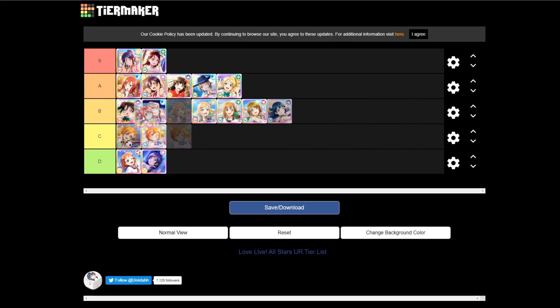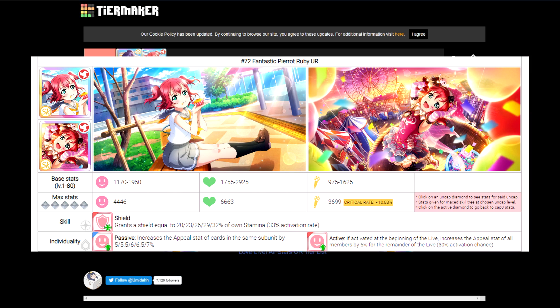Finally, we have Ruby, and Ruby is the only other card that deserves S tier — if we're ignoring Riko and putting her in C tier. Ruby is another offensive defense card, but she's unique in that she has a passive and active personality skill that boosts the appeal stats of your cards, making her better than Yoh and Ellie who don't have those beneficial skills. Ruby's ability grants a shield, which is a pretty substantial amount since Ruby invests most of her stat line into a high HP value. At skill level one, it grants 20% of Ruby's stamina.